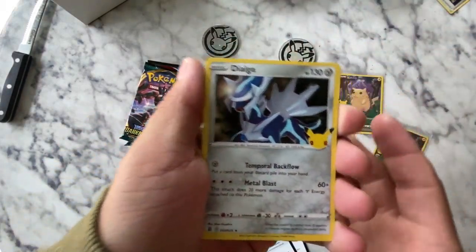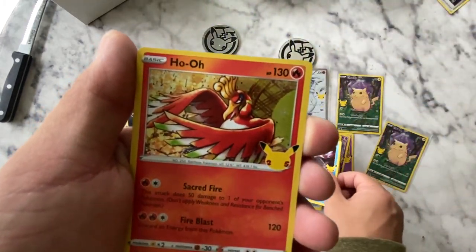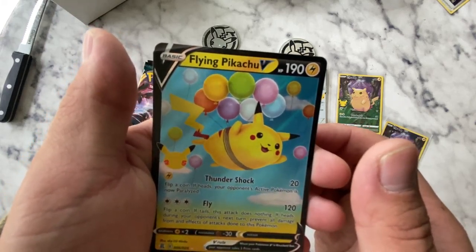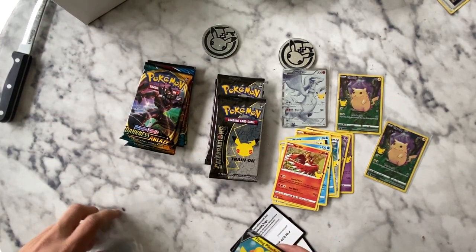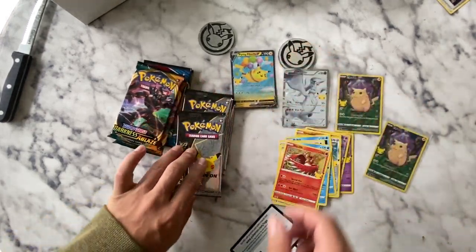Okay. Dialga. Give me something good. Give me another Charizard. Give me the Shining Ho-oh. The Shining... ooh. Flying Pikachu. I want the Shining Magikarp.